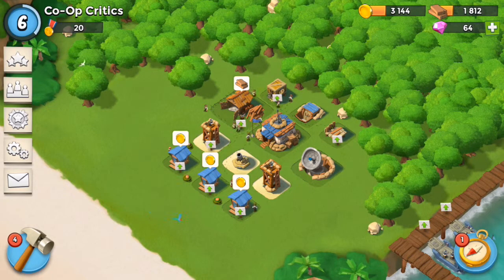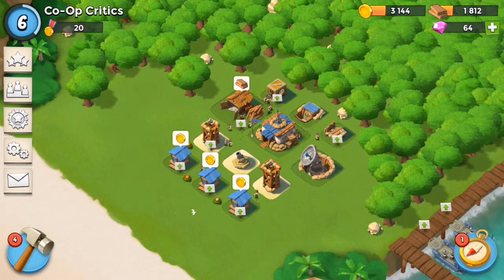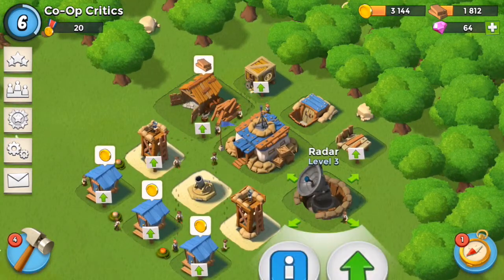Hey guys, this is Nick with CoopCritics.com and welcome to part 5 of our Let's Play Boom Beach series. When we last left off we were upgrading our headquarters to level 4 and we had also upgraded our radar to level 3.